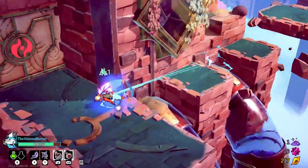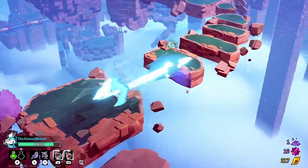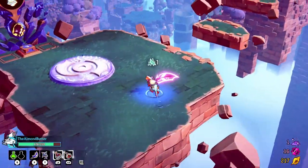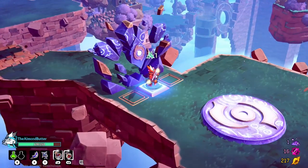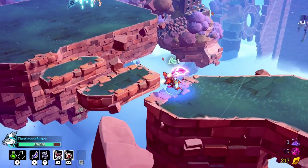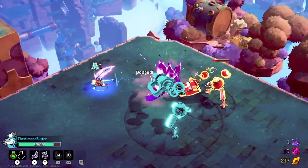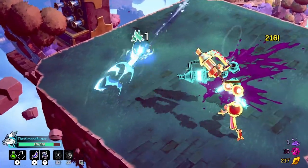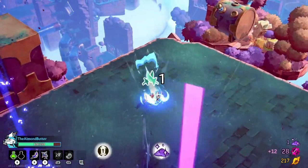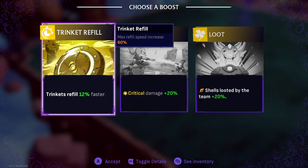It's kind of slow, but yeah — sneak up on them and just whack them really nicely. More boosts — let's go. I've got trinkets to help me kill stuff. Those guys don't look very friendly. That was cowardly but it works, right?